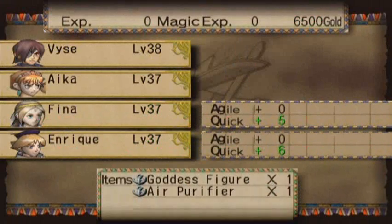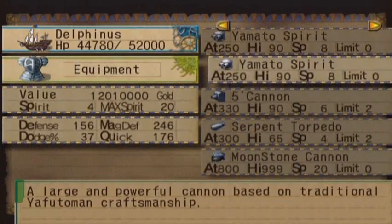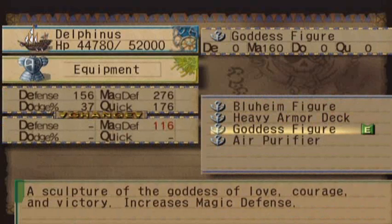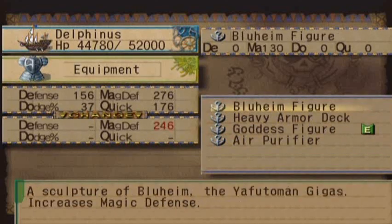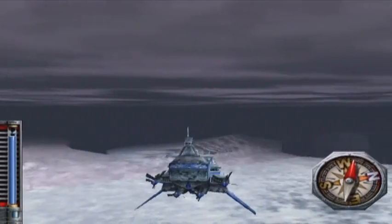Getting lots of levels. That air purifier — you wouldn't get that if you didn't have Khalifa, and you need that for the Vice the Extravagant title. And a goddess figure, which I'm pretty sure we already have. Oh no, we don't — we have a Bluheim figure. Upgrade! The air purifier doesn't really do anything; it's just a vanity item, I guess. It purifies the air below decks to keep everything clean and fresh. That is all the side stuff I wanted to take care of — thank God.